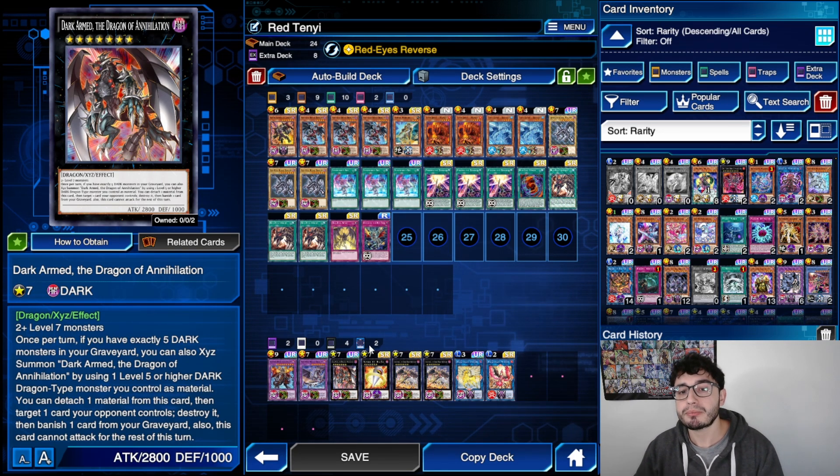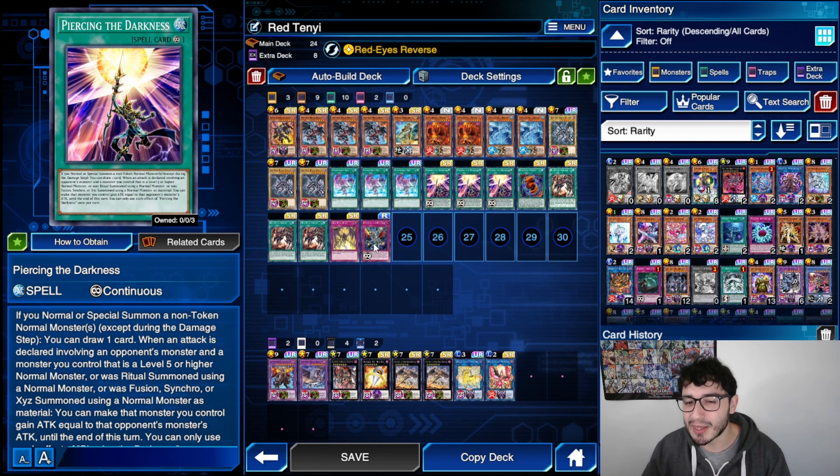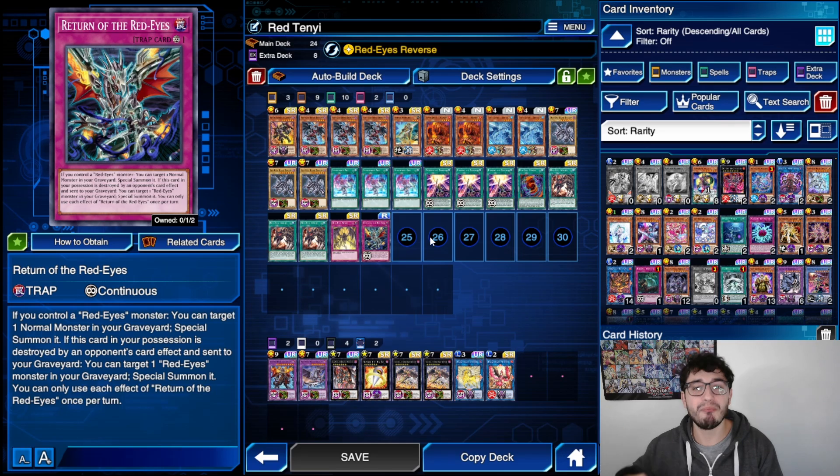This deck is actually pretty free-to-play except for Piercing the Darkness, but I'd be lying if I said it's not a cool part of the deck — it's so important. The deck can work without it, you'll just struggle a little more. I'm not going with the classic build with trap cards and Dark Hole — I want to try something different. Stay tuned for the replay to see the spice of being able to activate Return of the Red-Eyes straight away when set with the skill.